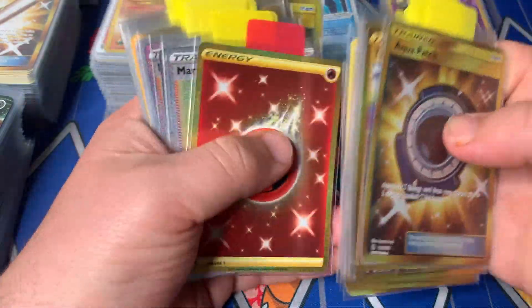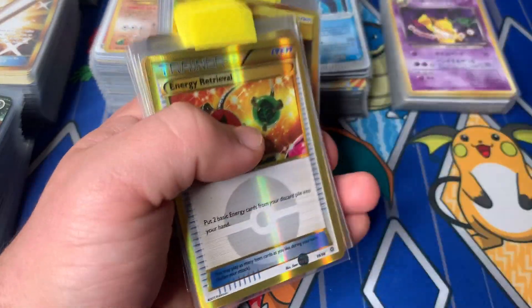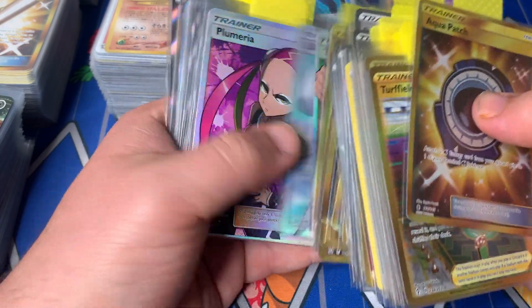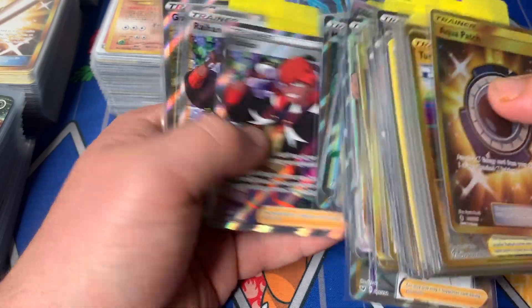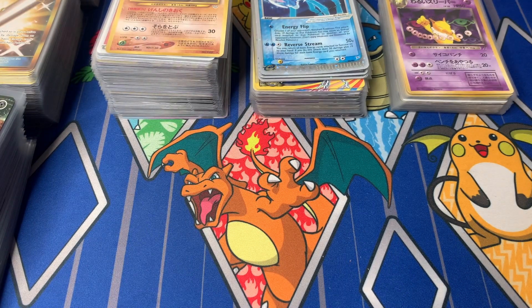Going through all of the other modern cards, for the most part everything is near mint condition, which is nice. There's probably going to be a few that are excellent or played condition, but for the most part everything is pretty near mint on all of this stuff, which definitely helps. Eventually I will start looking through all of those, sorting them out based off of grade, and all the near mint copies will get listed on eBay at some point in the semi-near future.